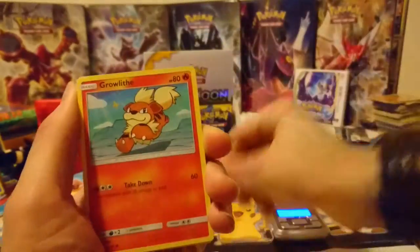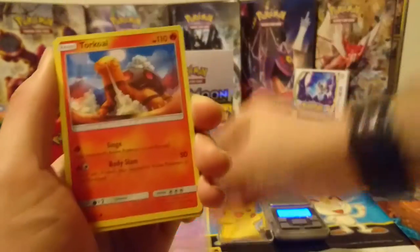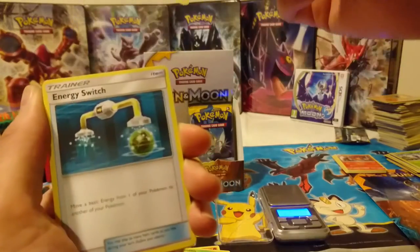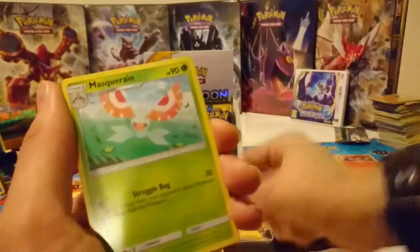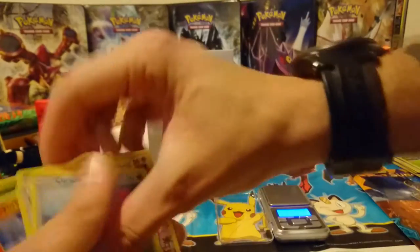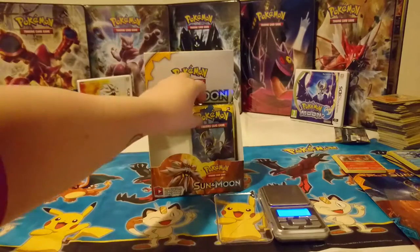Popplio, Growlithe, Grubbin, Zubat. Torkoal, reverse holo Stoutland, and the rare — how have I messed that up? What have I done? Where's my rare? Oh, there it is. Masquerade. That was awful, man, that was terrible. Right, you're not doing it anymore. Just stay away, leave me out of this.